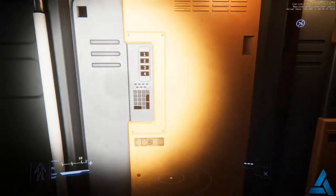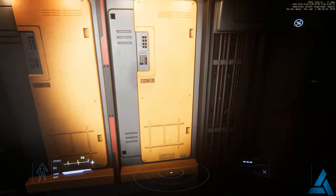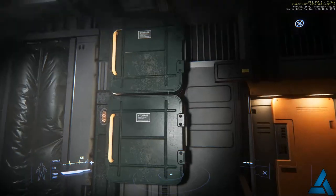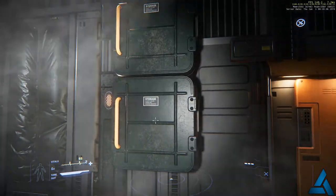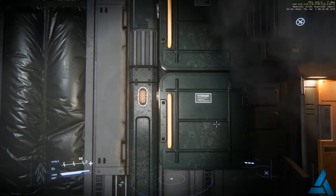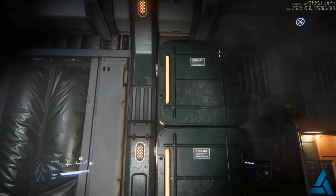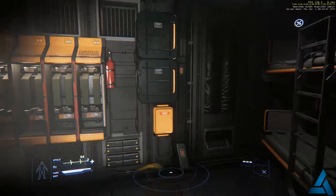Over here are your gear lockers, which are not operational right now but you'll be able to store your flight suit, armor, and civilian clothes. There are some other boxes here for storage, and I'm hoping as they get further along with Item 2.0 we'll be able to actually put things in them — but as of right now they're just display pieces.